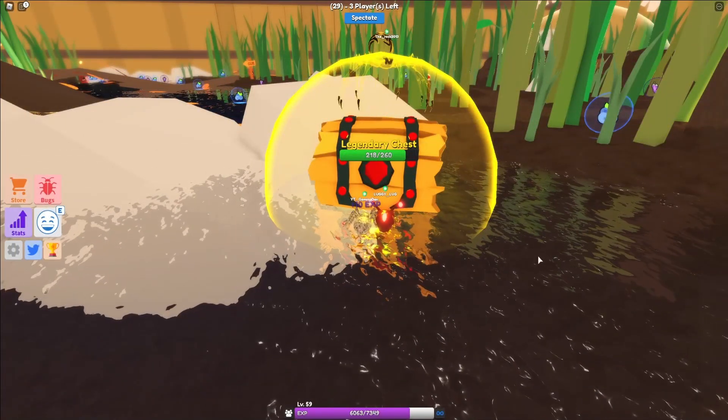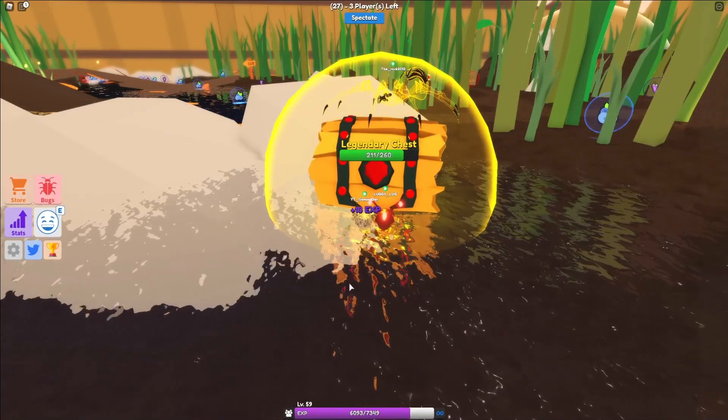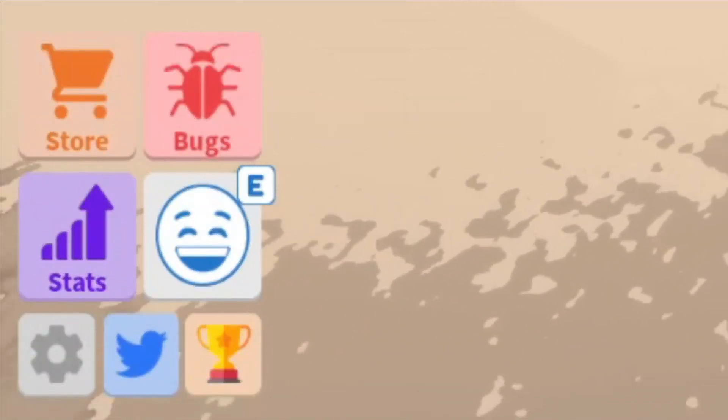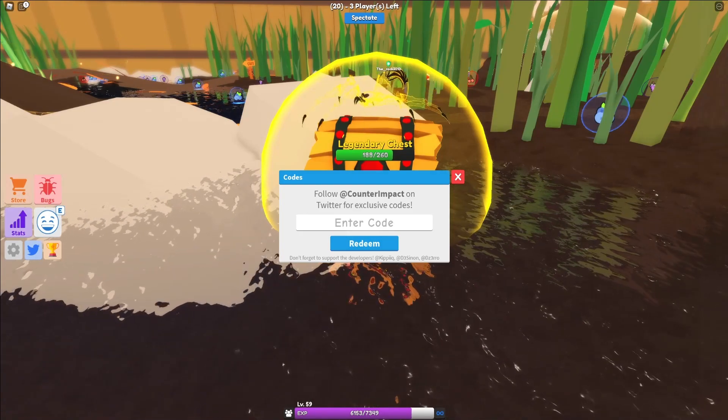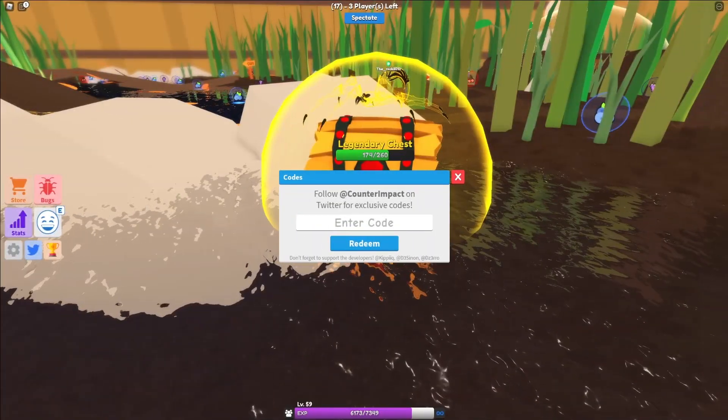If you do not know how to claim codes in Little World, you're going to go to the left, click on the Twitter icon, then the code entry box comes up. These codes are in no particular order, so let's just get into it now.